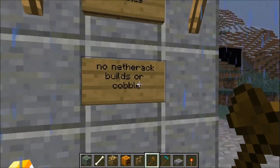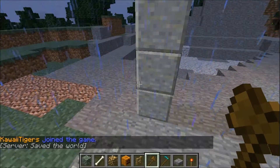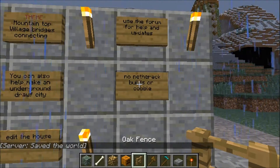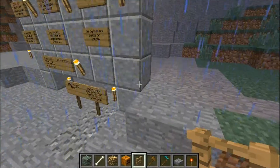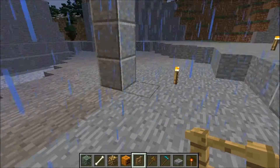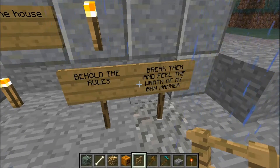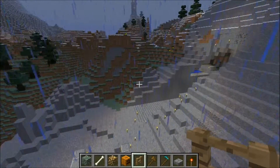This is kind of my rule here: no netherrack builds or cobble. Cobble is acceptable — you can use a little bit as an accent, that's not a problem. Just don't make complete builds out of cobble. And of course, no netherrack. Just don't make a full build out of netherrack — I have a thing against that. I hate netherrack so much. Such an irrational hate for netherrack. And then: behold the rules, break them and feel the wrath of my Banhammer. Don't break the rules because we will take that seriously.